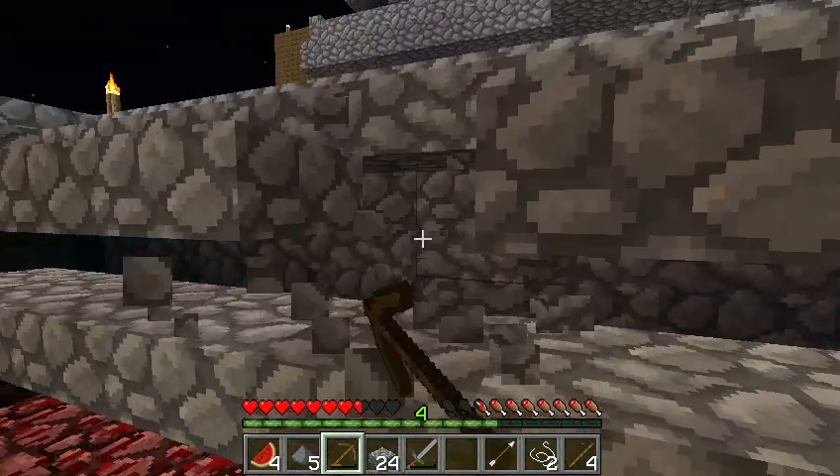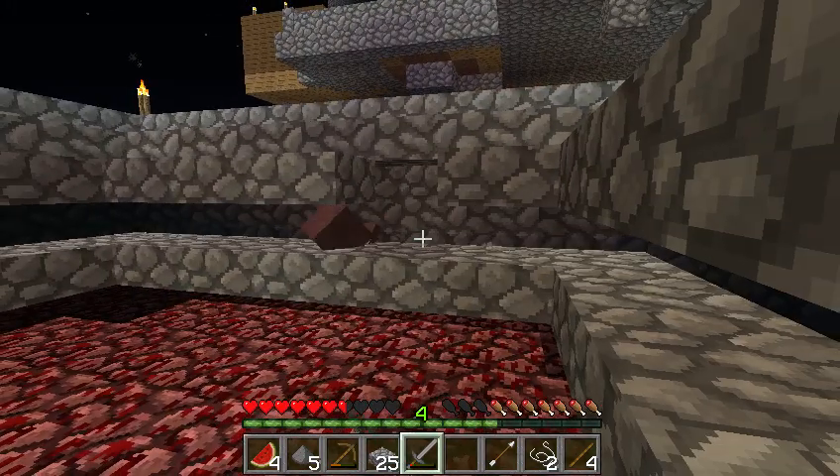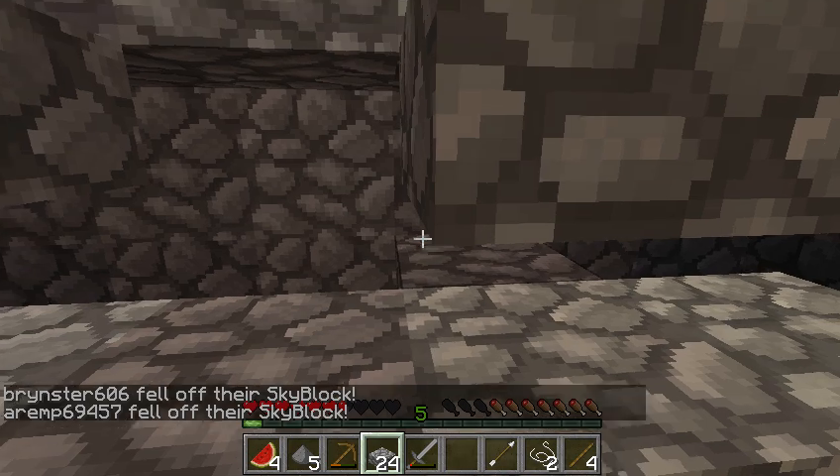Just break this clock. When you break this clock it can shoot you, so you might want to be careful. Anyway, if you see a zombie villager you can just trap it like this.